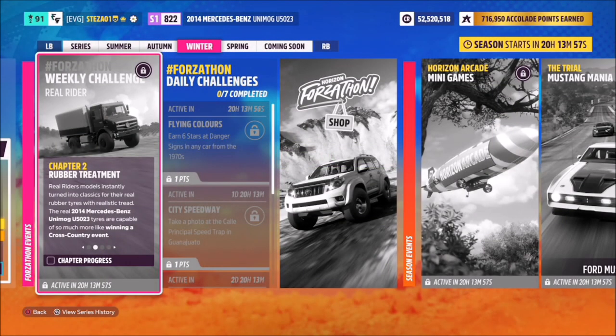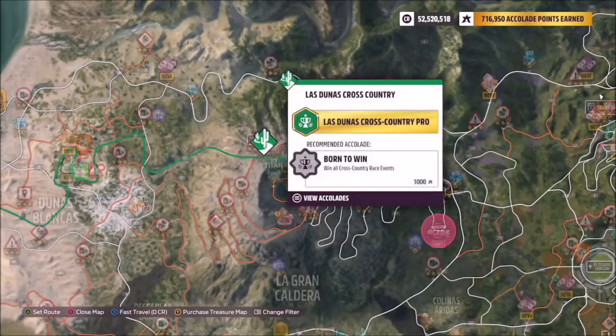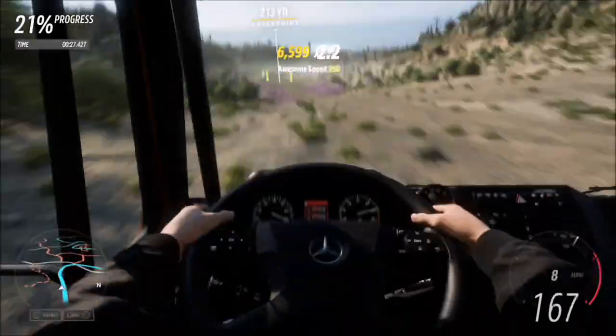The first challenge wants you to win a cross country event, which is actually really easy. To do this, we're going to head up to the Las Dunas cross country at the top of the caldera volcano, just like we did last week. Over here I've got a race set up called Forzathon Easy — share code is 751 115 542. It's one of those races where there are no AIs, so you'll win no matter what.